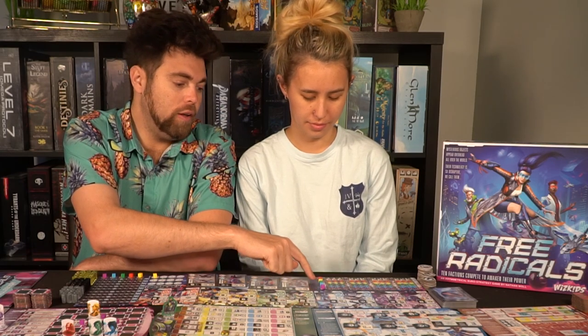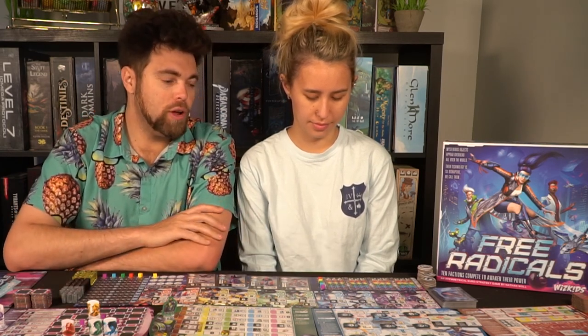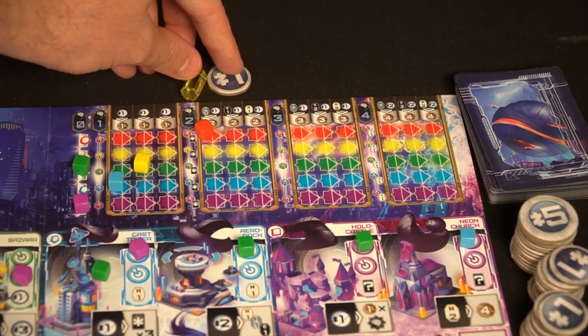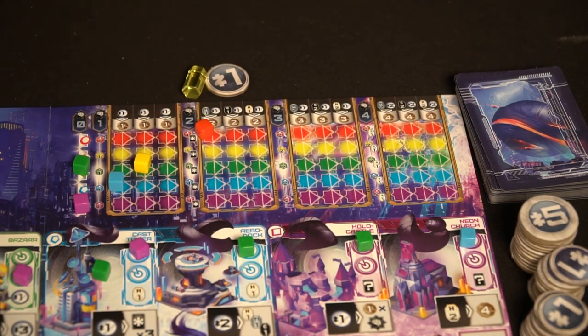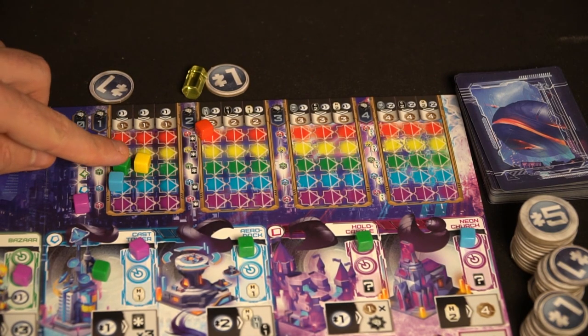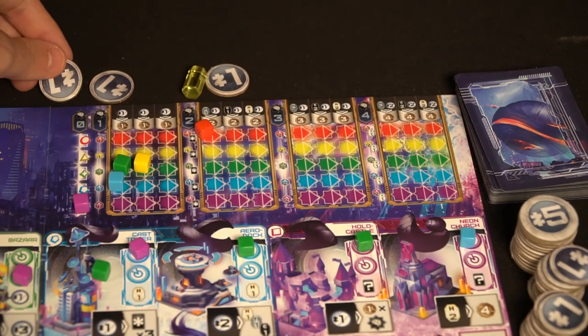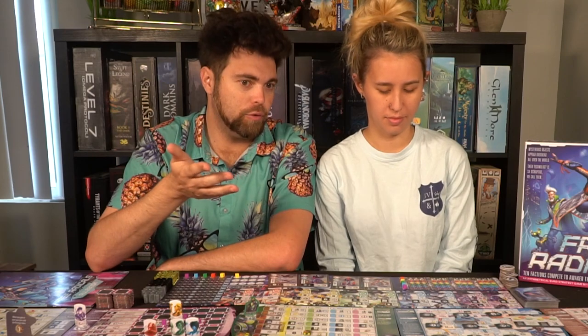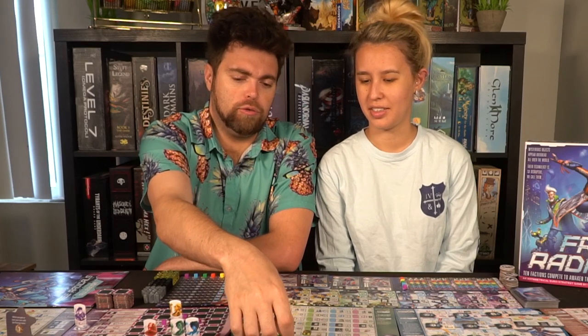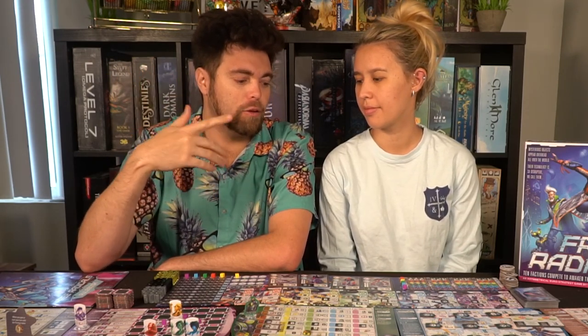This area is called the knowledge area, and you've got one cube for each player on the zero track. You can choose to push yourself or somebody else along the track, and you'll get points for that — you have to pay either money or resources. If you push them from one to two or two to three, you'll also gain some of their cubes, called favor cubes. Your favor cubes are not important to you, but they're very important to other players because they need your cubes to accumulate more than anybody else at the end of the game.